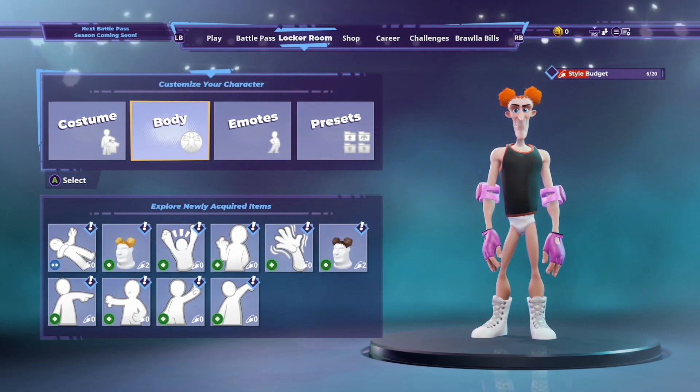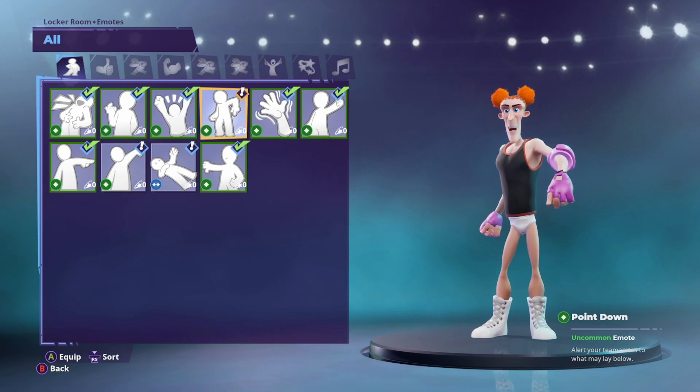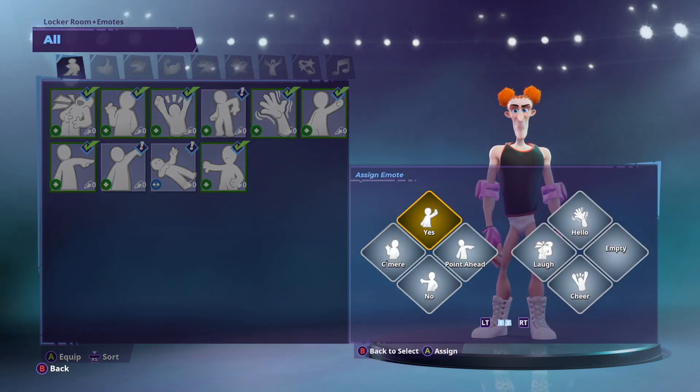You can also change your emotes as well — any emotes you've got you can equip those. Just press A on those and then you just select where you want them to go.